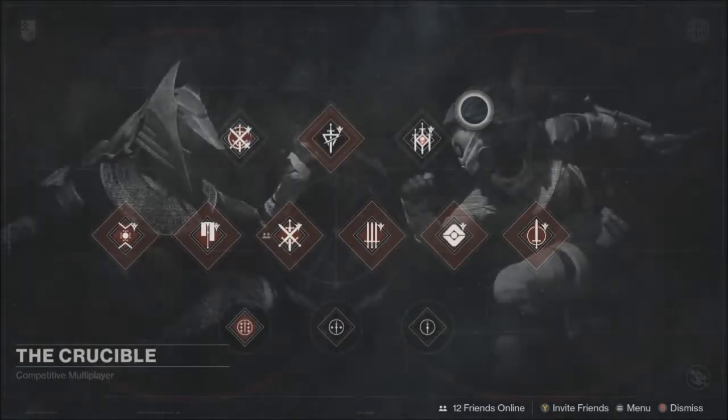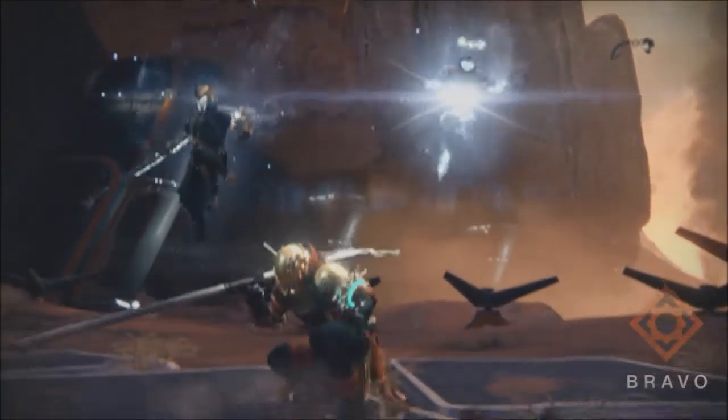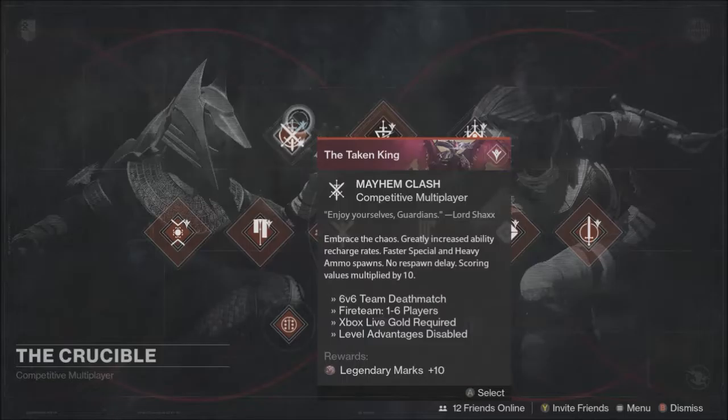Let's start off with The Crucible. This week is actually pretty interesting. Your first thing is Mayhem Clash. You also have Inferno 3v3. Completing the first game of either of these will award you with a Sterling Treasure Box. The first three will award you with 10 legendary marks each.